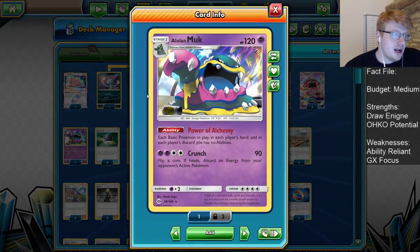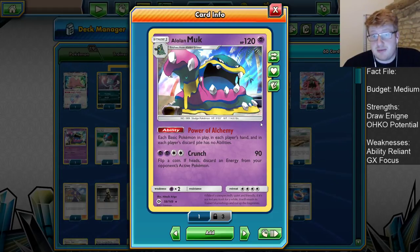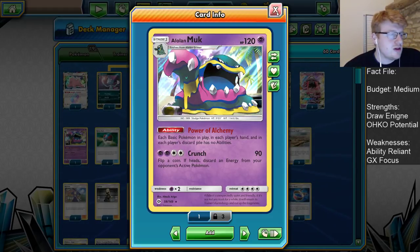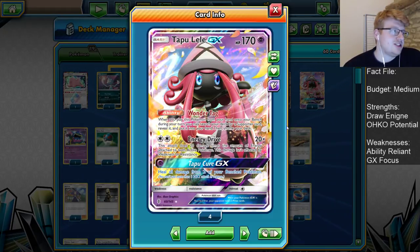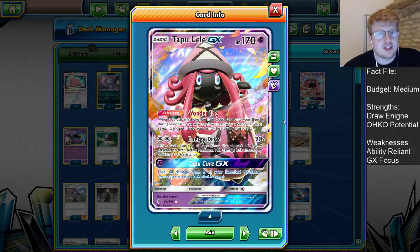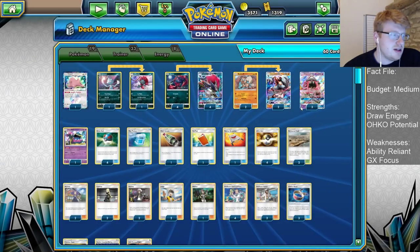We also are playing one Alolan Muk, which has the Power of Alchemy ability — each basic in play, hand, and in their discard has no abilities. This is obviously a very good tech card for Lost March, which is very reliant on Aranguru to keep recycling their hand, and also very powerful against Granbull, which is also very reliant on Aranguru. Three copies of Tapu Lele GX — I really like playing a high count of Lele for that early Wonder Tag to get ourselves Elm. We're also playing a Great Ball engine, so having more physical Pokemon is good for those outs, and Energy Drive is always an option when you play DCEs.